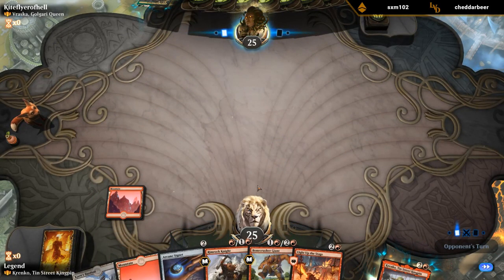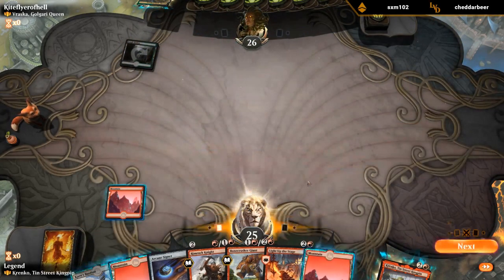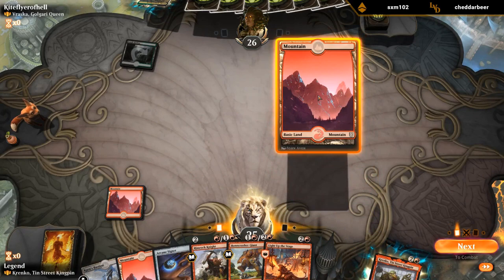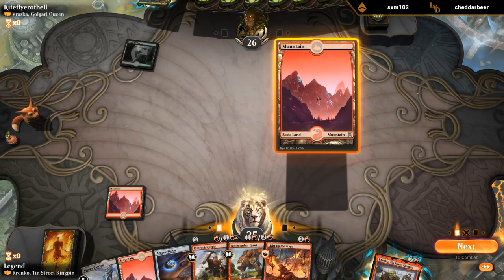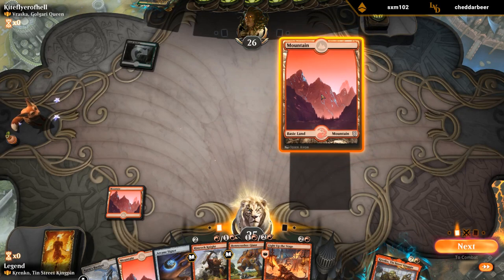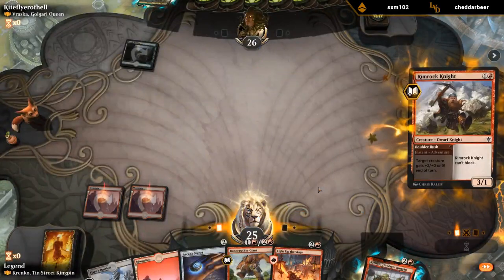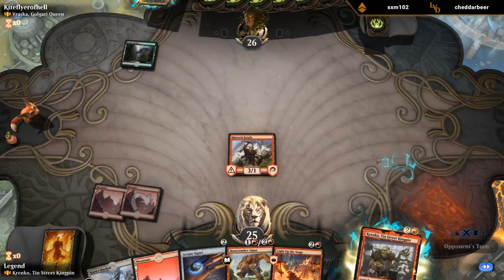No haste, but pretty reasonable hands. Yeah, Vraska does line up well against Krenko, sadly. Signet is okay here. If I were to draw a one-mana haste granter, I could go Krenko haste. Might just be better off playing Rimrock Knight — this one's close. Because saving the Rimrock Knight to pump Krenko would be pretty nice.